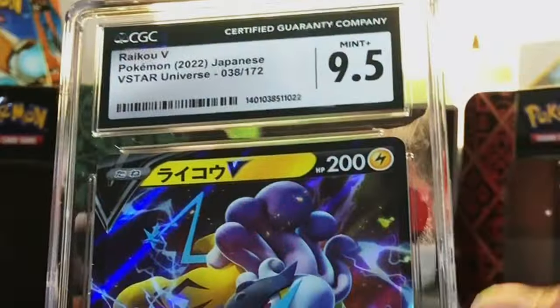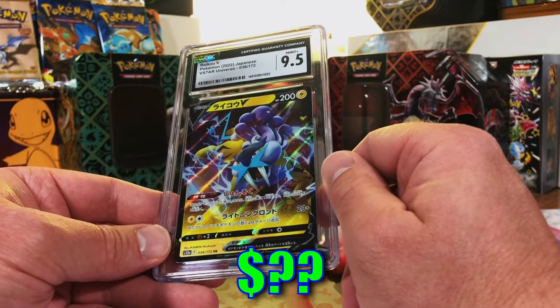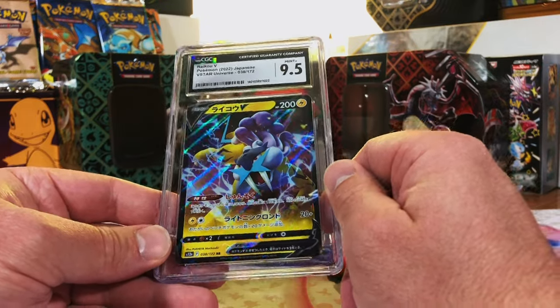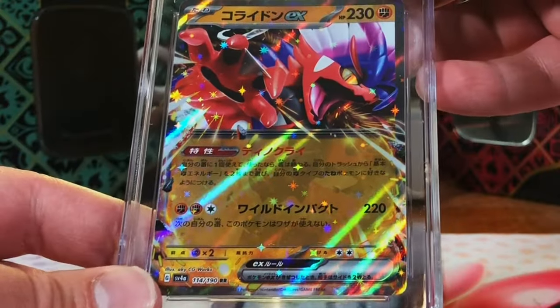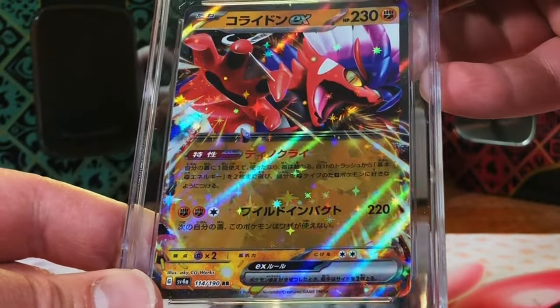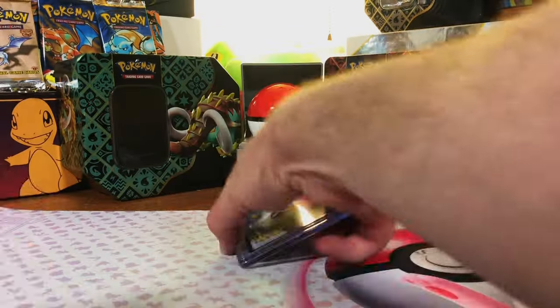9.5 - I'll take it, almost! Love my legendary dogs. Two left - let's end it on some tens! Ceruledge ex from Shiny Treasure - gotta go 10. Gem mint 10, there we go! Love Ceruledge, let's end it hot!